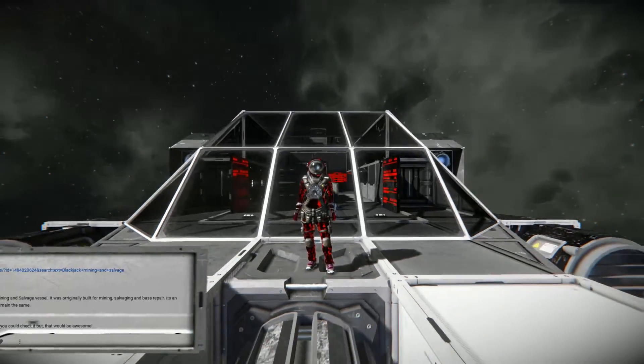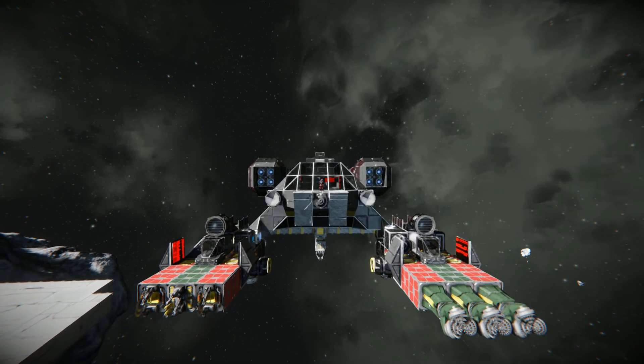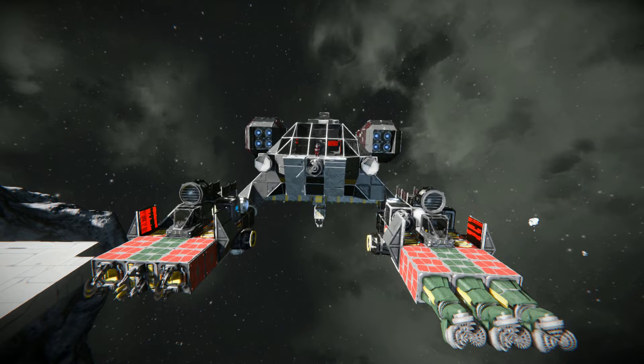For today's video we're going to be looking at the Blackjack mining and salvage ship. This thing really caught me off guard because it's basically three ships. Three ships you can use that can all be attached into this big thing to have a super ship essentially. The ship only features ion thrusters so it's only capable of flying in space, but that doesn't really matter in the long run.